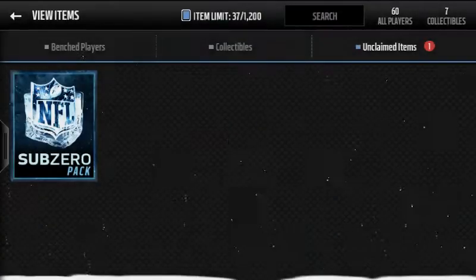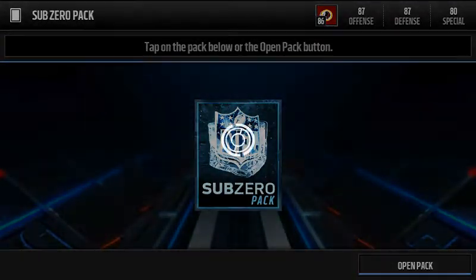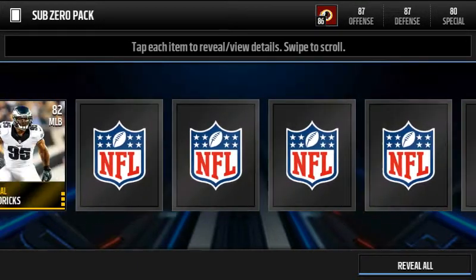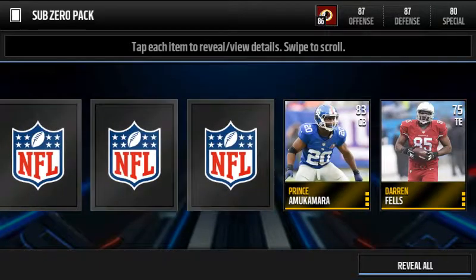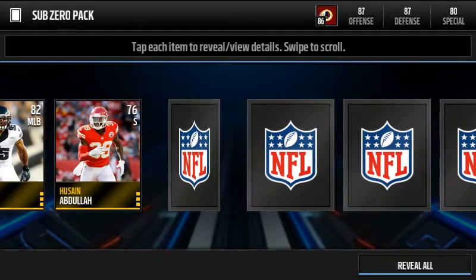We get a frozen logo. I don't know if I should put Harrison Smith in — that is a good card. Let's go to the next pack. We got an elite in the first pack, and compared to other people I've seen, that was a great pull. Harrison Smith safety — the best pull we've hit yet.